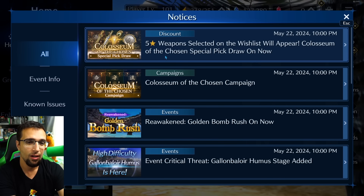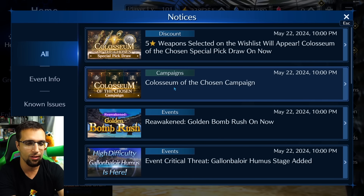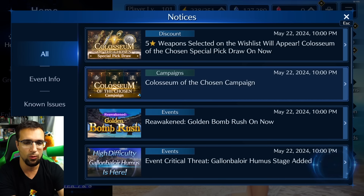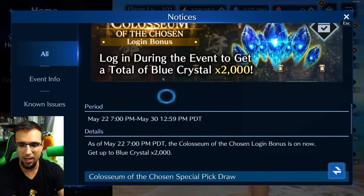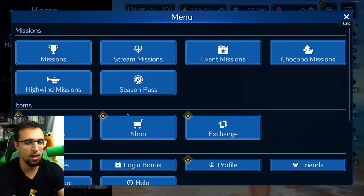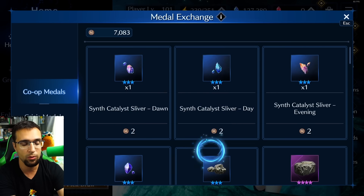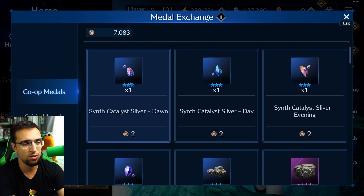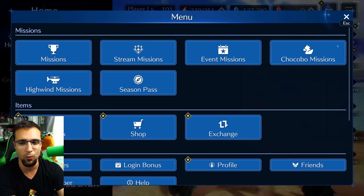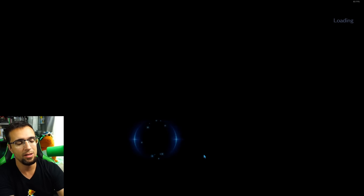Stay away from those draw systems — they're not worth it. Wait for the collaboration crossover limited banners and new characters instead. Also, don't forget the co-op shop probably reset, so check for the character-specific weapon parts or mithril ores in there and grab those.